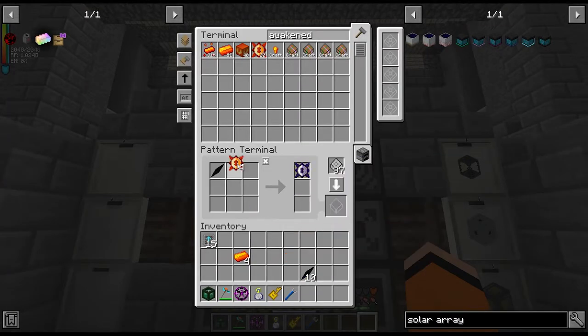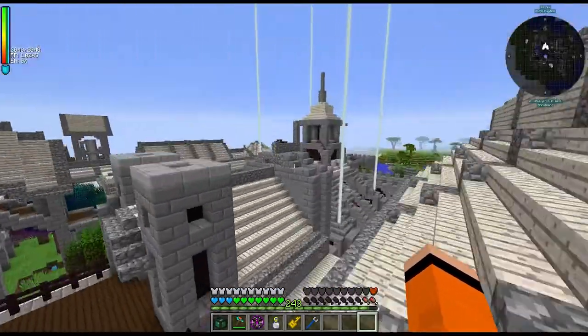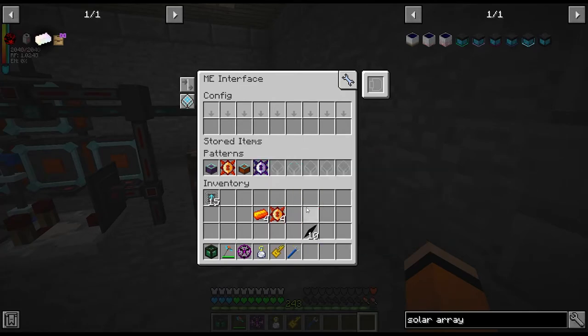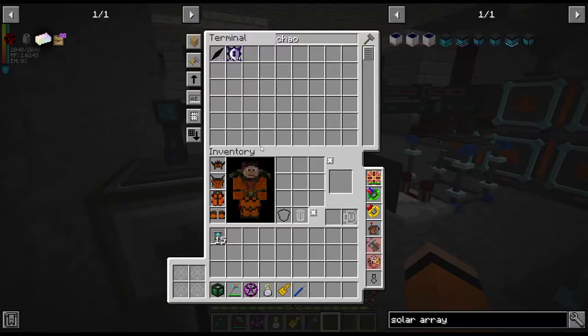I still don't have chaotic cores automated, so let's just do that. It's four of each and a chaos shard, and then we can stick this in our fusion crafter. I actually really like this part of the game — just collecting all the materials. I have to filter this as well. All right, I've added it to the filter.